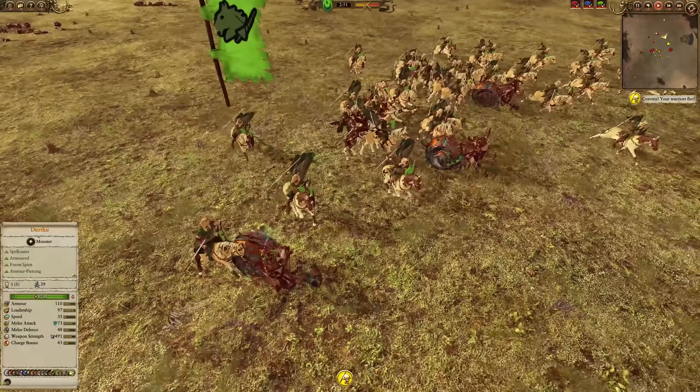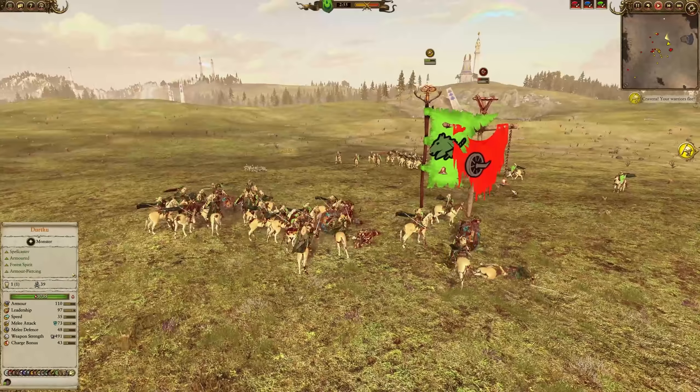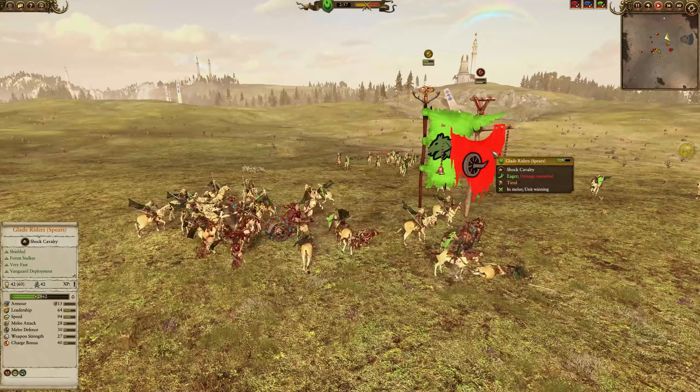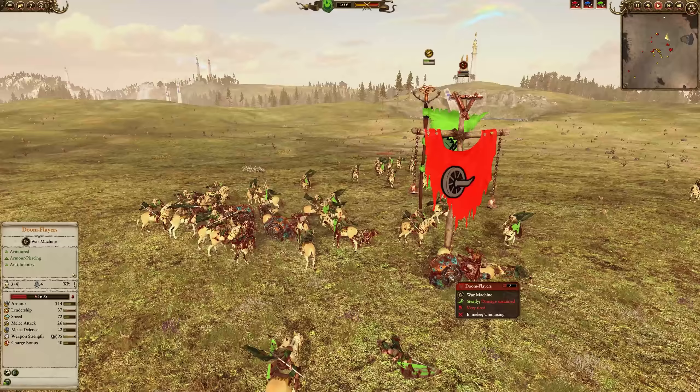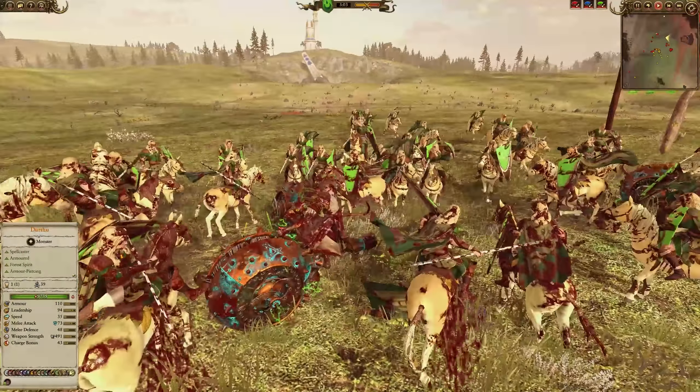If you've got them in campaign and you have that anti-large bonus, you could go after other lighter cavalry or maybe chariots you can try and pin down, because they can be hard to get a hold of. Good fast Glade Riders will be able to catch them no problem, pin them down and use their anti-large bonus to go to work.